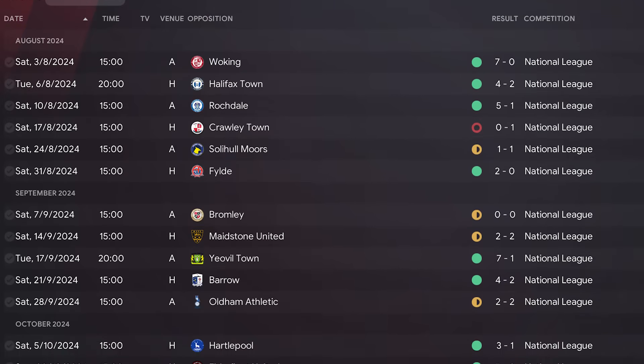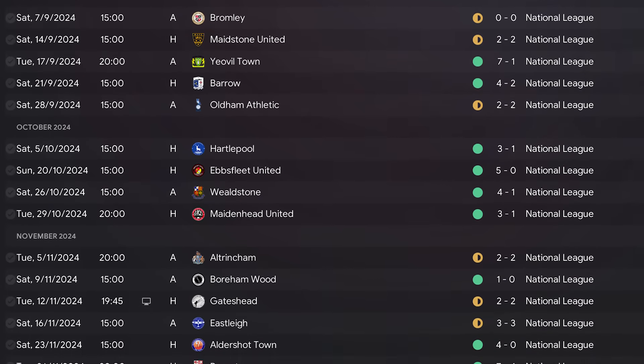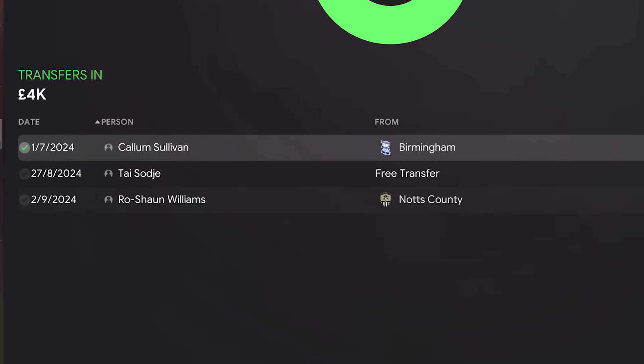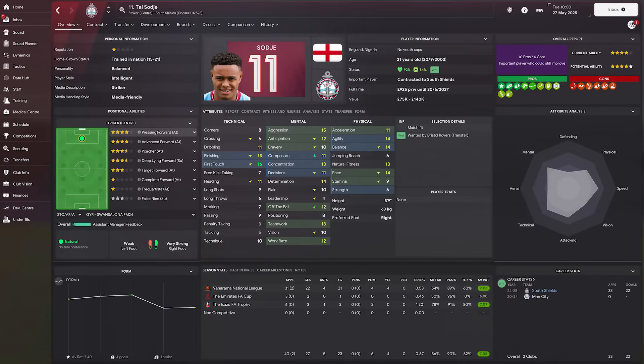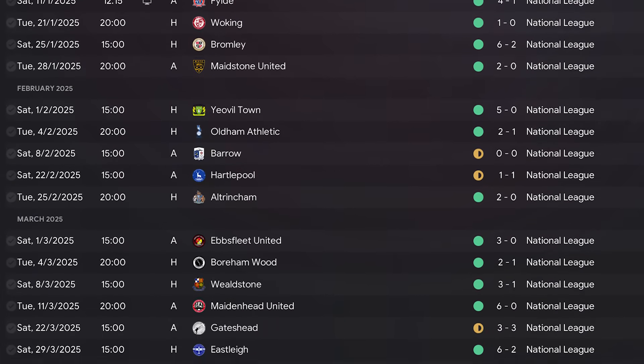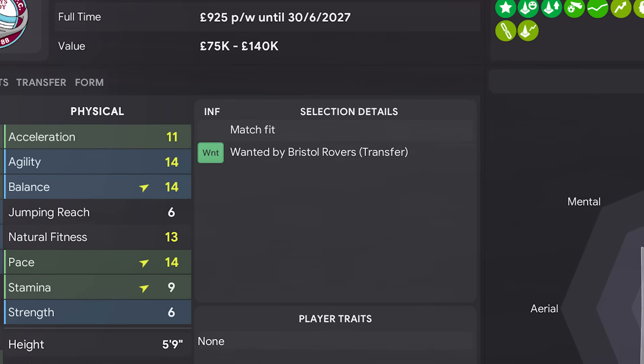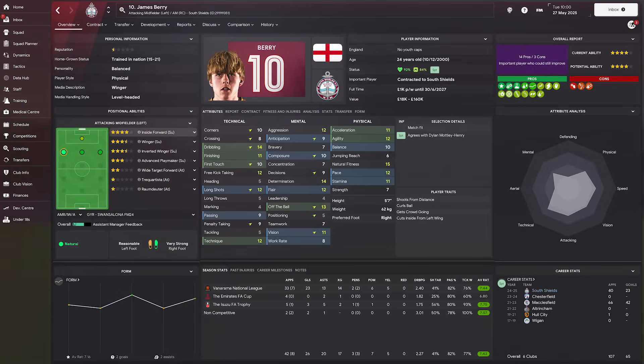Season two was a carbon copy of season one, just at a slightly higher level. We started the National League season with three wins on the trot before losing at home against Crawley. After that we put together an outstanding run for a newly promoted side, roaring up the table. Before the window closed we made impressive signings, bringing in former Manchester City forward Ty Sodji on a free transfer, and spent 4k on defender Roshawn Williams from Notts County. Ty Sodji scored 27 goals in all competitions. James Berry also dominated on our left flank providing 26 goals and 20 assists in 50 appearances - my player of the season.